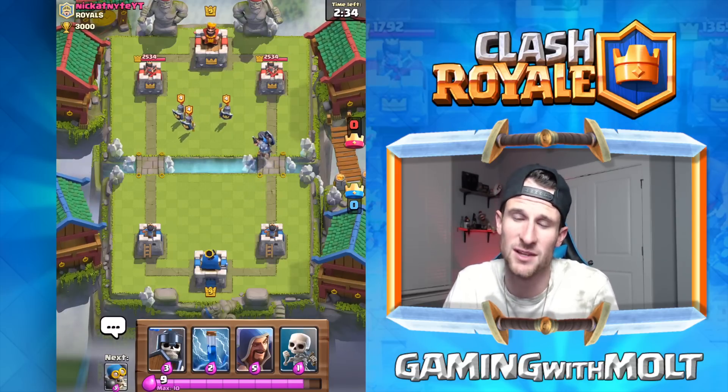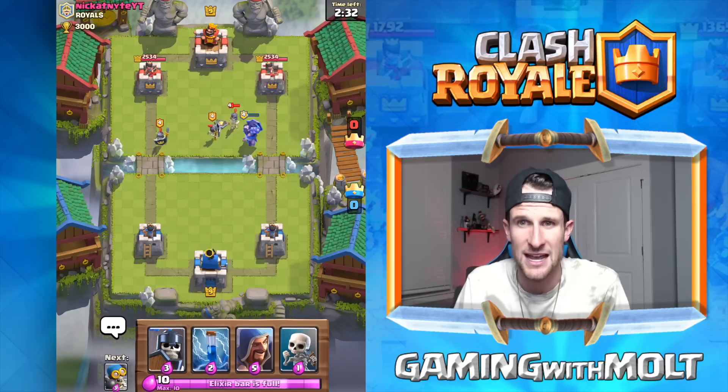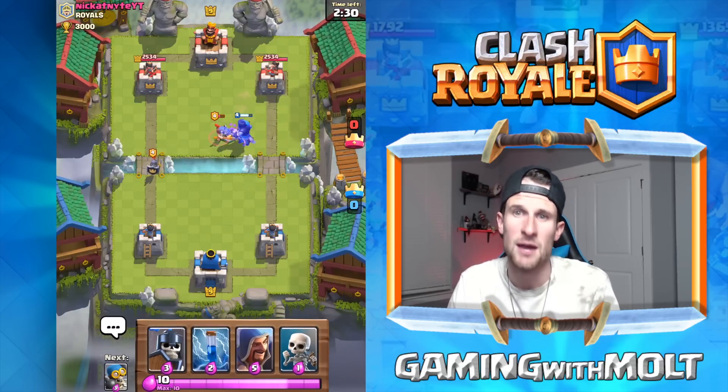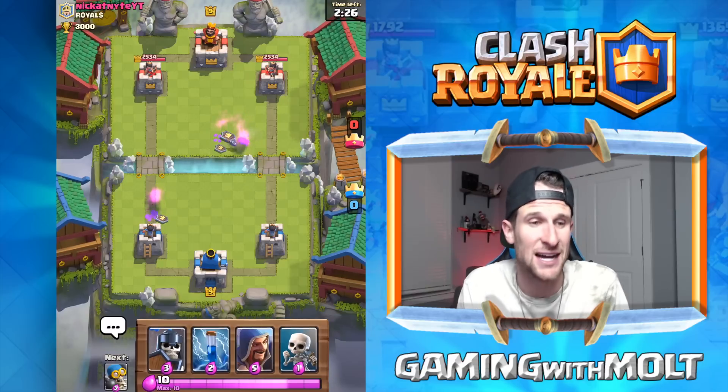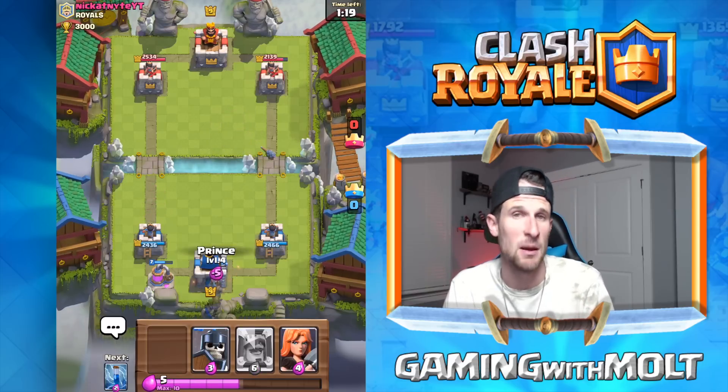If you pull him a little bit better, dropping off in the middle is going to mess him up even more. Either way, he's not going to make it to the tower, and that is a positive elixir trade for you.